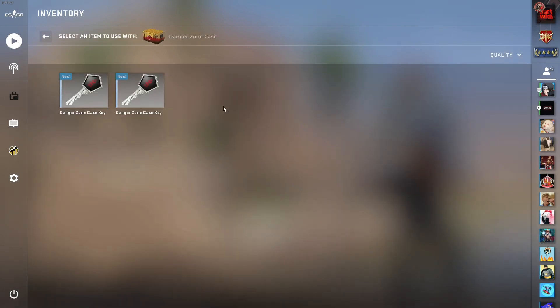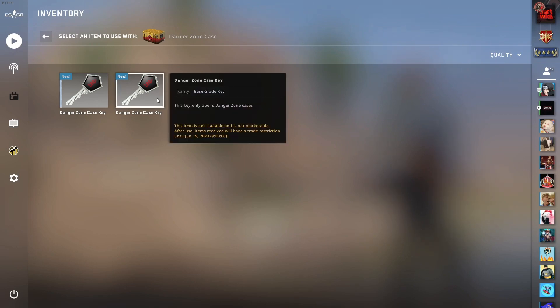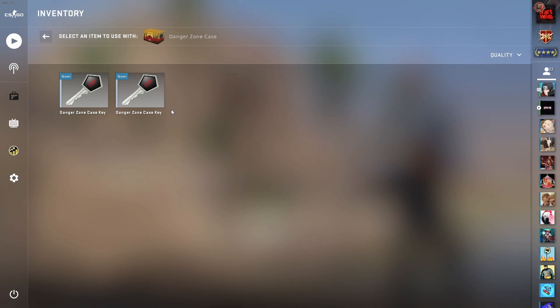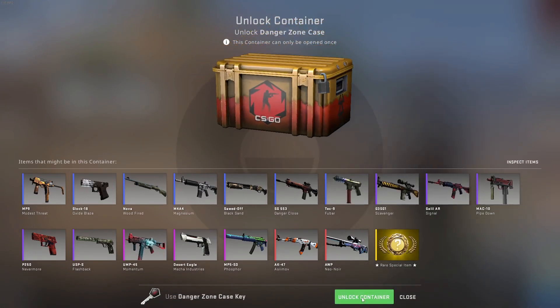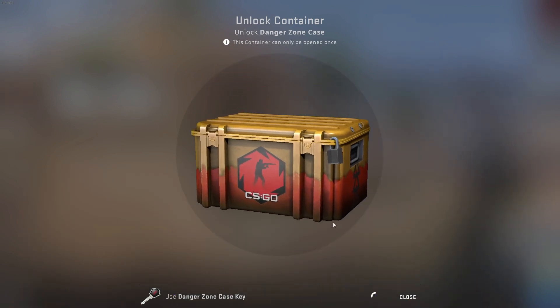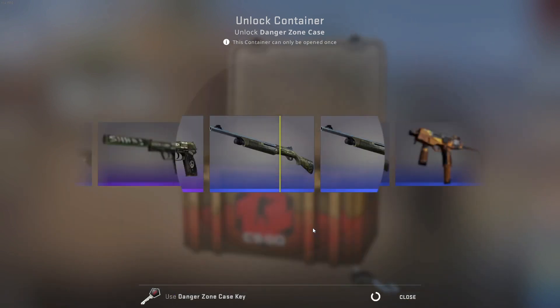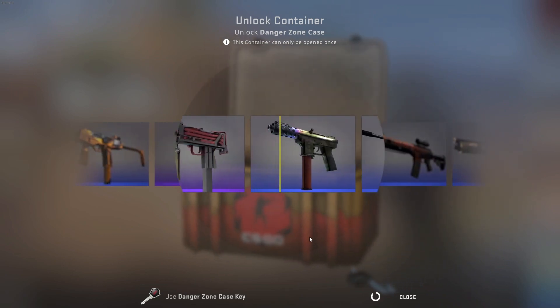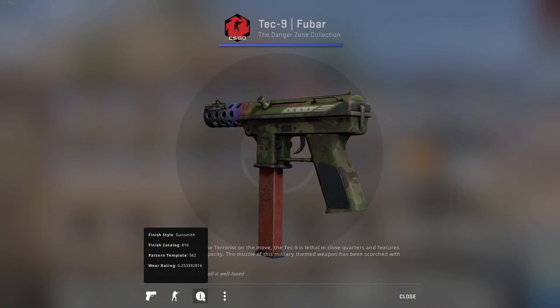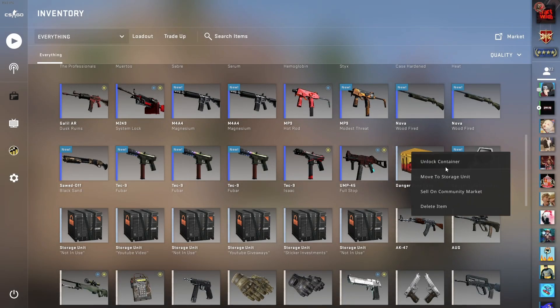Is it? Can't remember if it's under 0.07 or under 0.08 for factory new. Yeah, it's 0.07 — so under 0.07 is factory new, under 0.08 is minimal wear. No, it's definitely minimal wear — it's under 0.07. I don't even know why I get confused sometimes about the floats, but it's field tested.